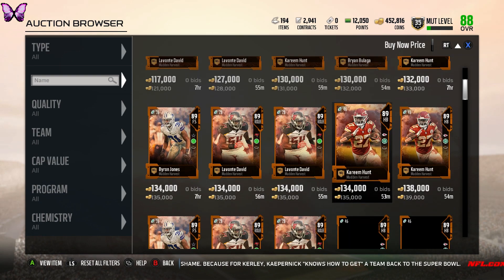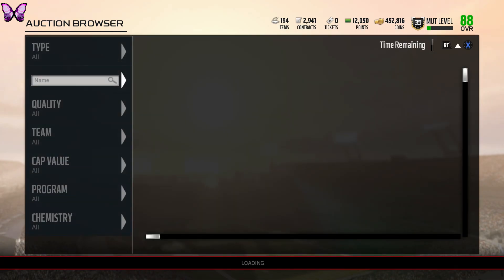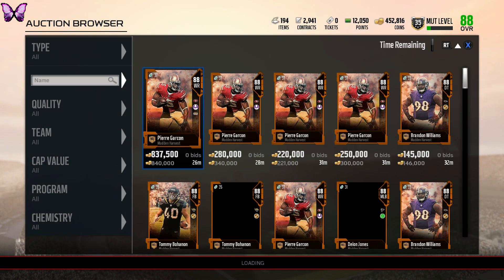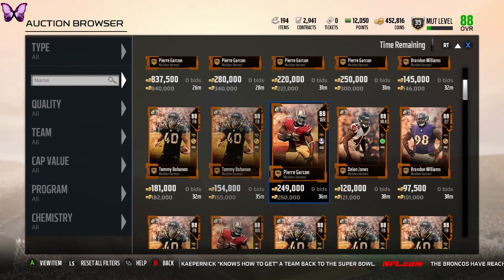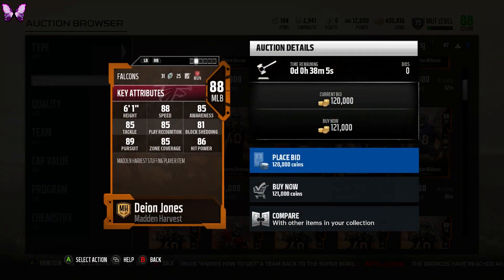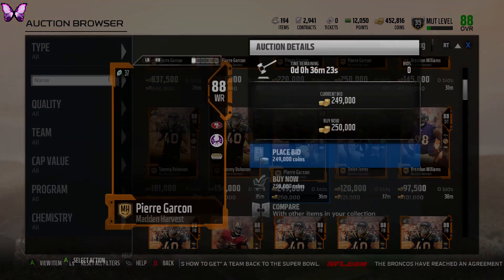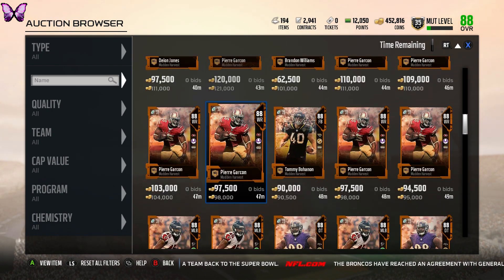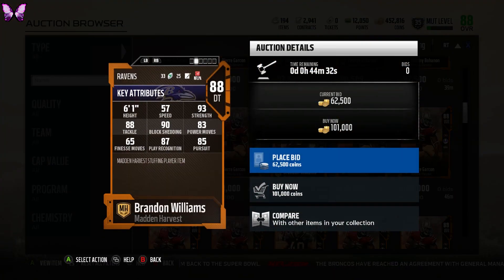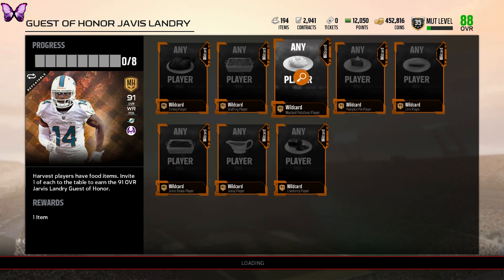The stuffing players are a little lower rated — I think 88 is the highest. There's a Dion Jones, 88 speed, 85 zone coverage, really fast. Pierre Garçon has 85 route running and 87 speed. Then there's a fullback and Brandon Williams, a D-tackle with 93 strength and 90 block shed — that's pretty nice.